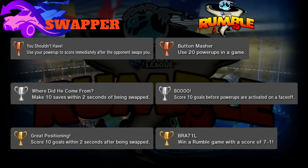Silver is 'Where Did He Come From': make 10 saves within two seconds of being swapped. Sometimes you're on offense and need to get back quickly - swap versus one of their guys going for the shot and make the save without them even seeing you. That's always a great Rumble moment, though swappers are really hard to pull off correctly. I usually just drive to the ceiling and swap someone out of play for five seconds.